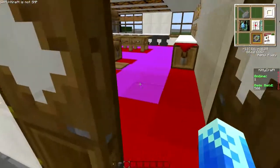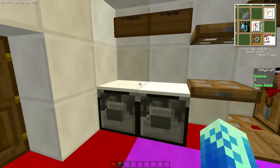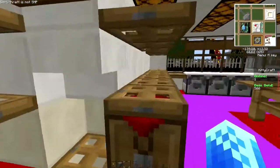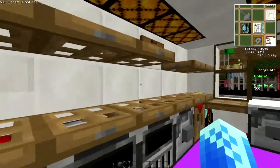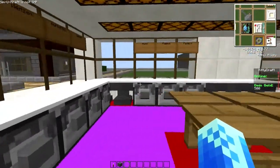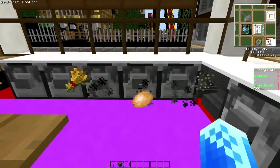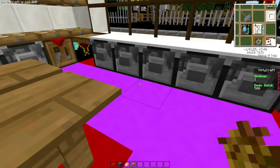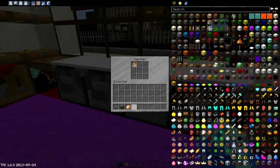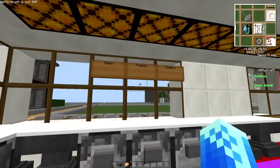Weiter geht es hier einfach mal erstmal in die Küche. Da habe ich jetzt hier einfach ein paar Spender stehen: für verrottetes Fleisch, für goldene Äpfel, für normale Äpfel, Schwarzpulver, Karotten, Weizen, Kartoffeln etc. Da fällt mir gerade ein: Kartoffeln und Weizen – hier muss ich noch das ändern, dass nicht jedes Mal die drei Spender alles rausschießen.